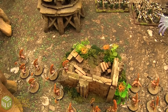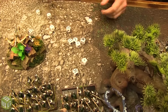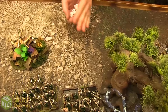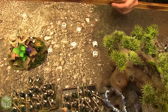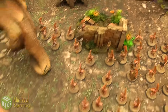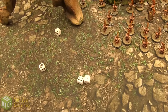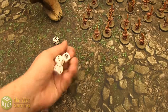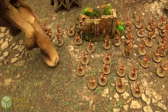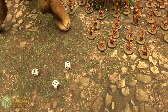Shooting in Turn 2 High Elves: the Bolt Thrower switches to 12 shots with minus-1 rend at the Hearthguard Berserkers. Hitting on threes, wounding on fours — 4 wounds. At minus-1 rend Josh is on a 6-up save rerolling, saves one, and with a hero nearby ignores wounds on 4-ups, saving them all.